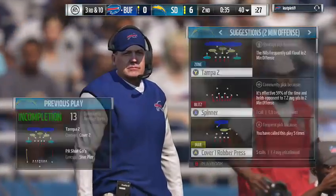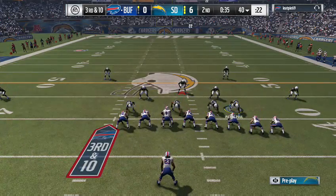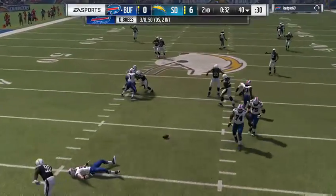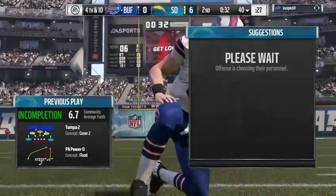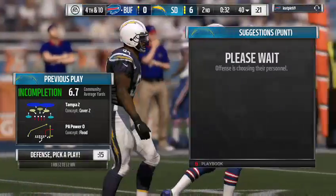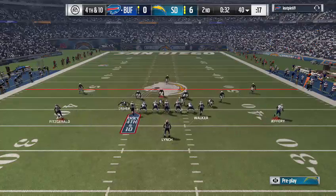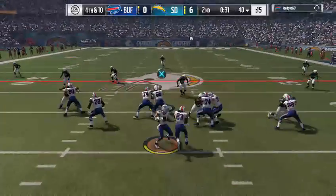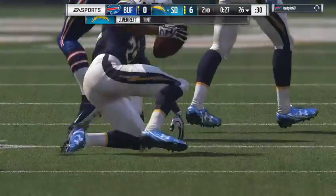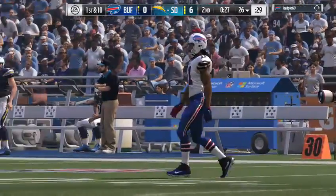Brees sets to fire deep — it's knocked away, incomplete. How about the coverage on that play — able to stay with the receiver, tips it up and knocks it away. Another one thrown incomplete — a pretty frustrating first half offensively. Here we go on fourth down with Brees — for the third time this half it's intercepted, picked off by Jason Valent. They take over at the 26-yard line.